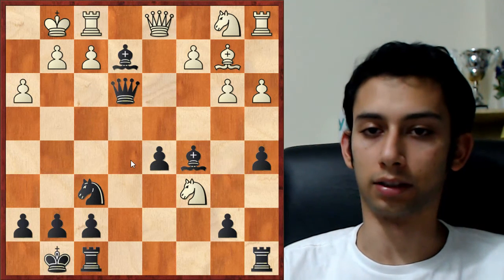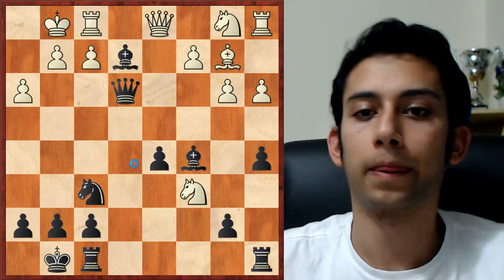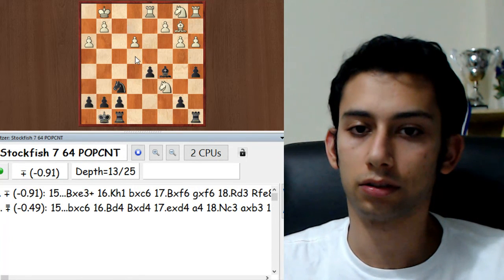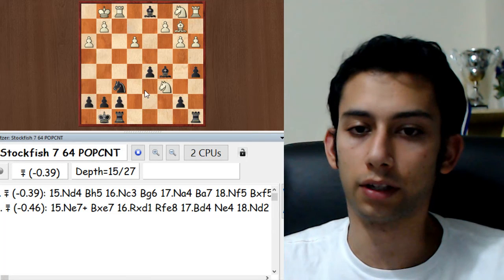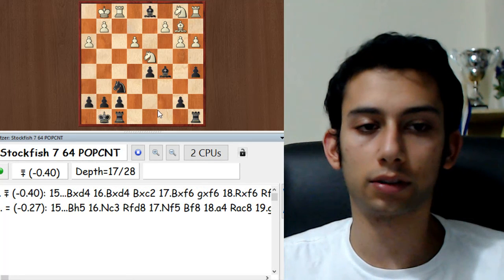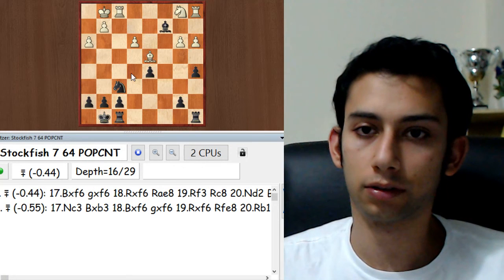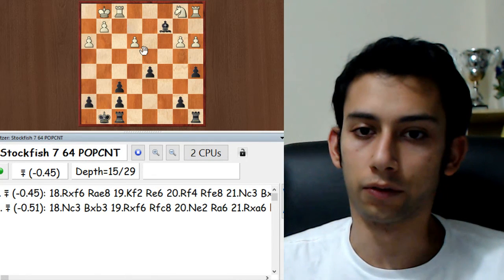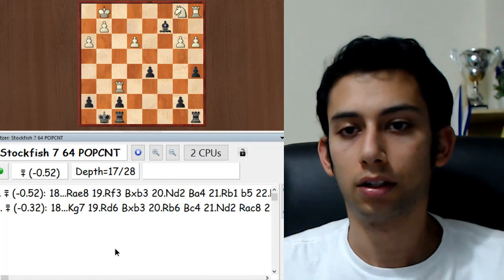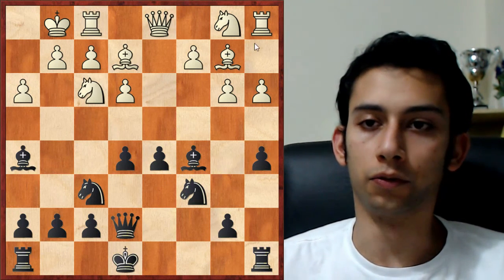Let me check quickly — it doesn't fully equalize actually, because he has this move knight d4. It's not fully equalizing but white has some chances to save the game in this variation. Not so easy, but I should have seen it — another invisible move that I missed.